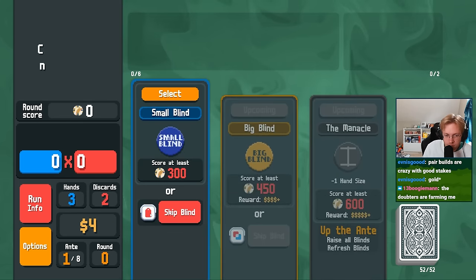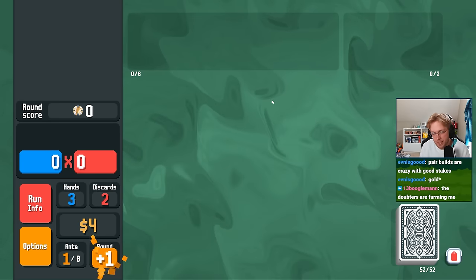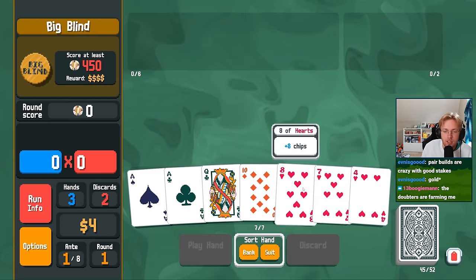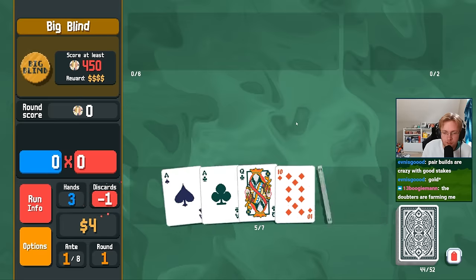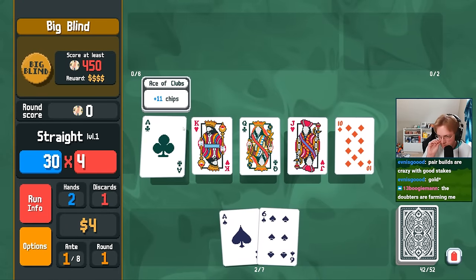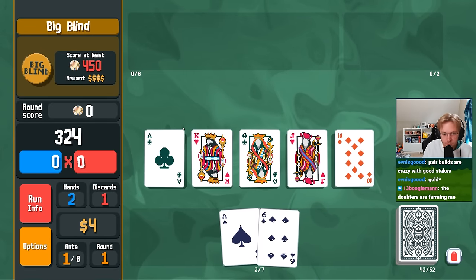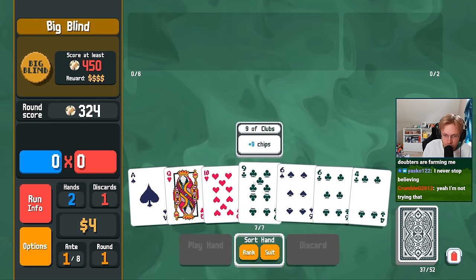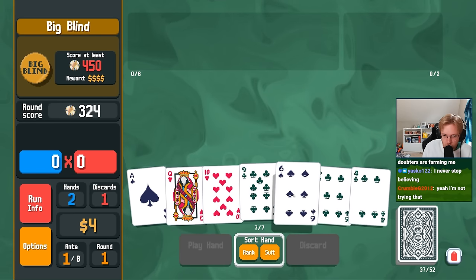In this run, we managed to get a really cool run that started off with the Gift Card and the Swashbuckler in order to give us a decent multiplier, and it rounded out later on with a really strong build centered completely around the Baseball Card, which is one of my favorite Jokers in the game and, when it has enough synergies around it, can be insanely strong. If you liked the video, like the video. Enjoy the rest of the video.